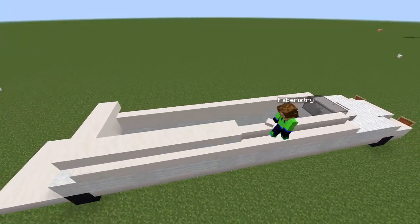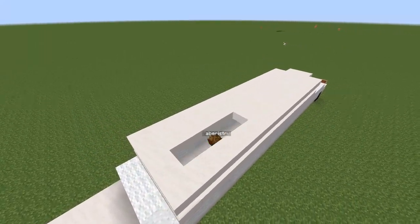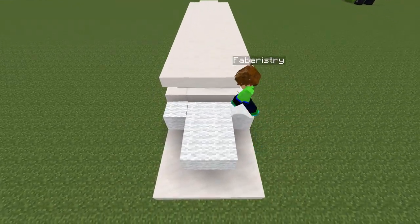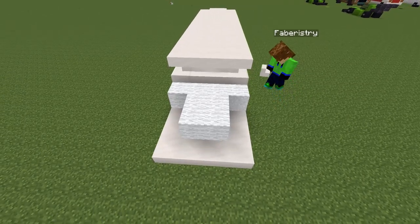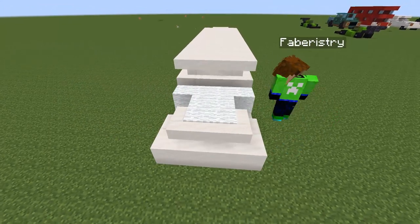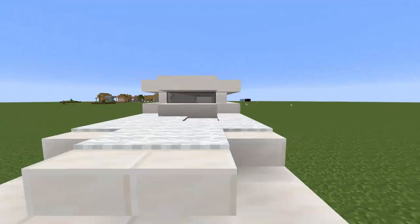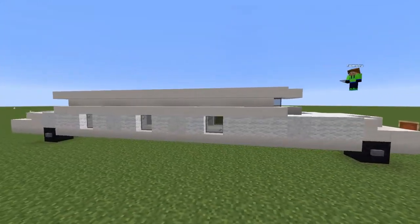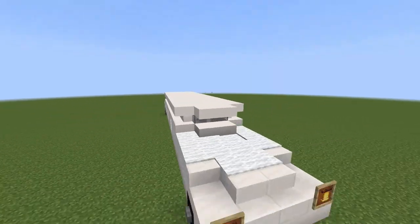Place a layer of smooth quartz slabs going all the way on top of the stairs and in the area in between. Using the mixture of white wool and white concrete powder, create a T-shape and add carpets on top of it. Make sure to add stairs going along the remaining area. Finally, add smaller details like buttons on the wheels and glass spaced every three blocks on the side of the limo. And with that the Minecraft limo is complete.